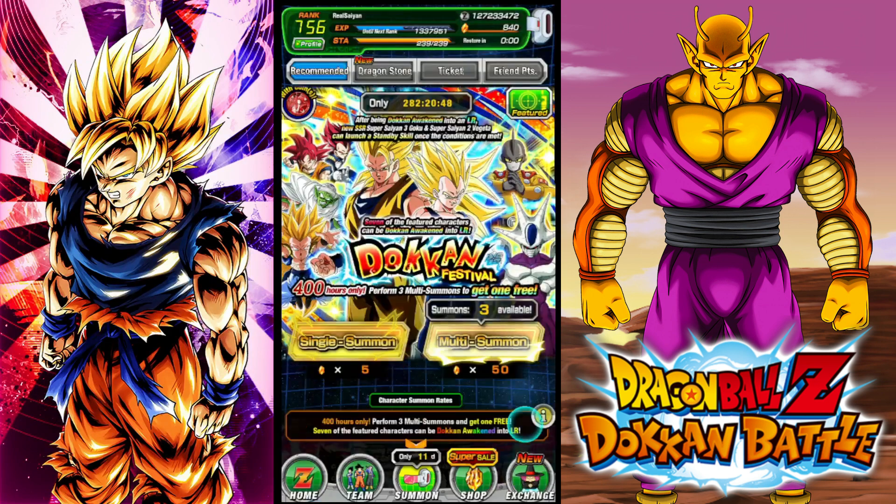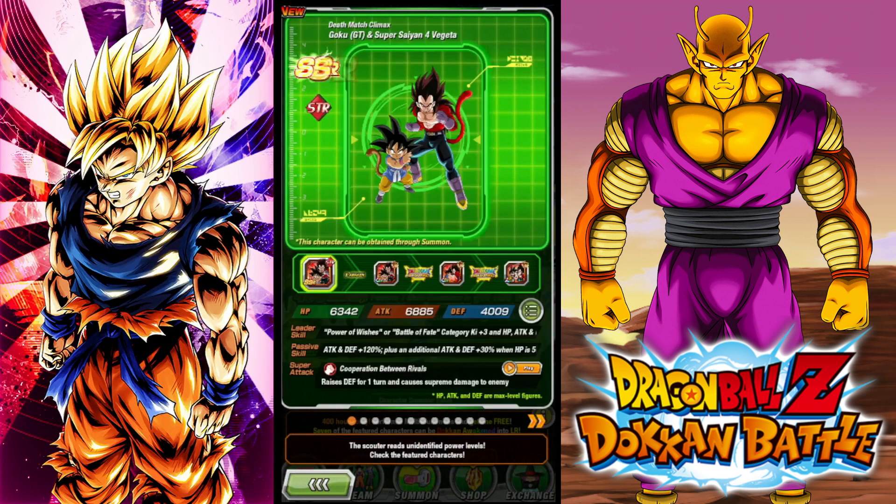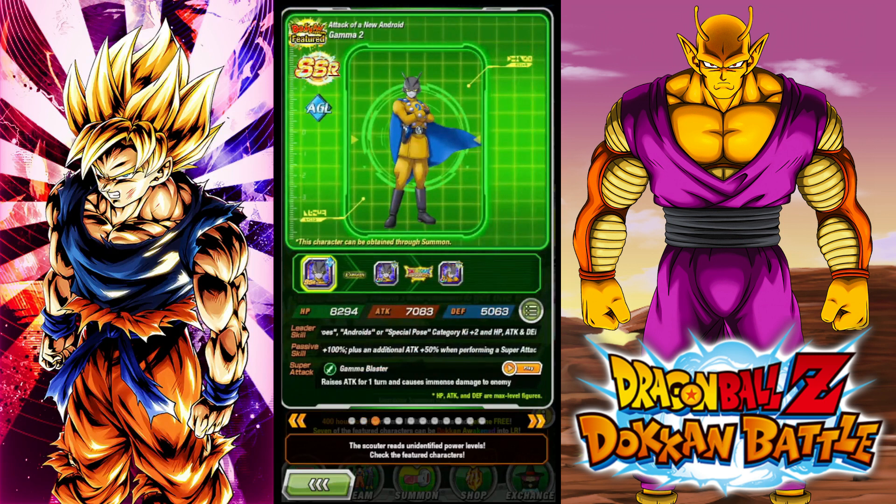Same for the rest of the banner. Blue Evolution Jeter will easily be meta next year, but right now he's certainly not worth the coins and you will want to save them. The GT duo is the best unit on either of these banners, and in the future when they're available with coins I will definitely recommend that people get them with coins. But for right now I do recommend that people save their coins.